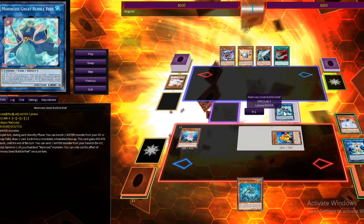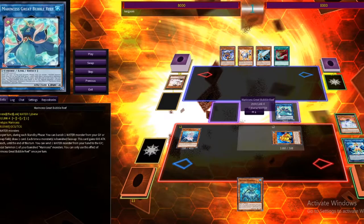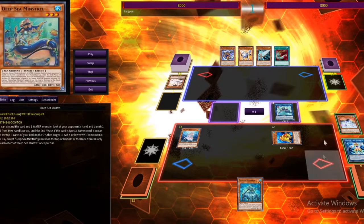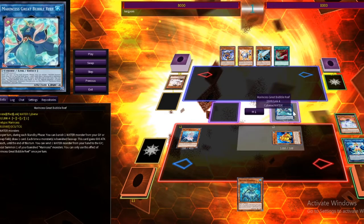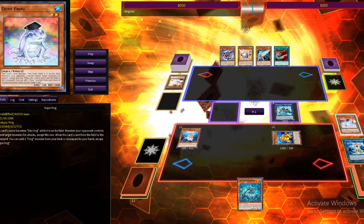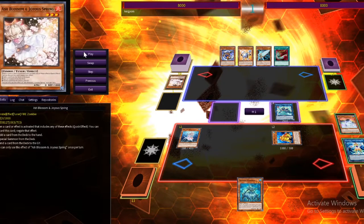Great Bubble Reef is our big beater. She banishes stuff during standby phases to get a draw, and every time a monster is banished she gets a 600 attack point boost — not once per turn but only until end of turn. Her secondary effect, once per turn, lets you special summon a Marincess from your banished pile. Usually I banish a Marincess Coral Anemone so I can special summon her out on my turn.